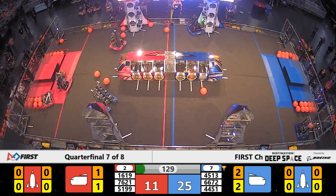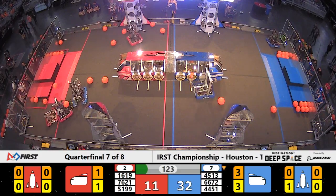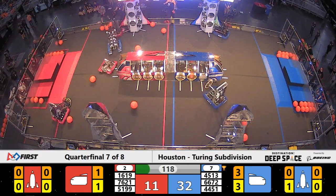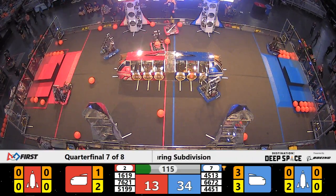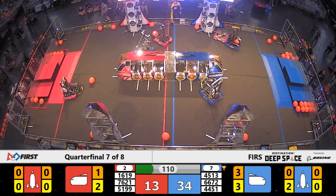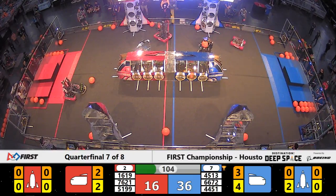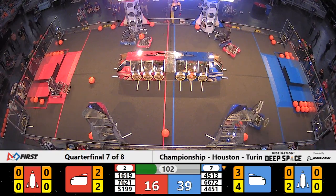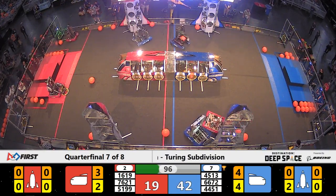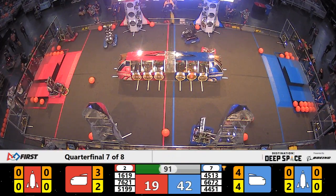Rookies 76-21 coming off level two. They seem to be fine, but their Alliance partners 51-99 seem to be entangled with their intake — might be broken. Blue Alliance taking advantage of the situation; 66-72 Fusion Core is on defense. 16-19 contending with the Blue Defender, scores a three-pointer. 51-99 takes a seat on level one of the Habitat, and Blue Alliance leads 42-19.